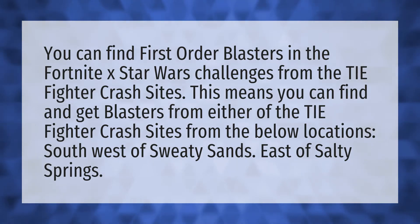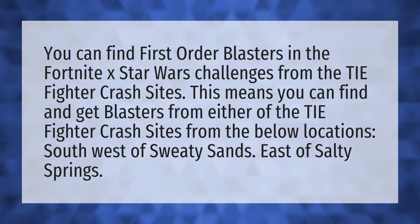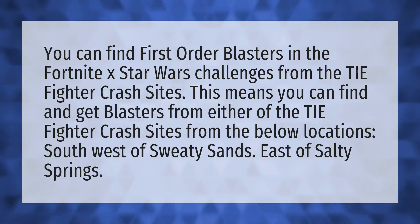You can find First Order Blasters in the Fortnite X Star Wars challenges from the TIE Fighter crash sites. This means you can find and get blasters from either of the TIE Fighter crash sites from the below locations: southwest of Sweaty Sands, east of Salty Springs.